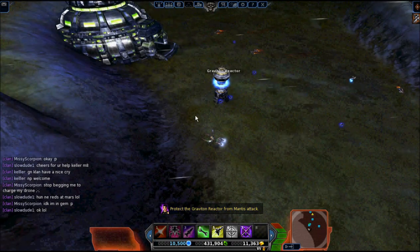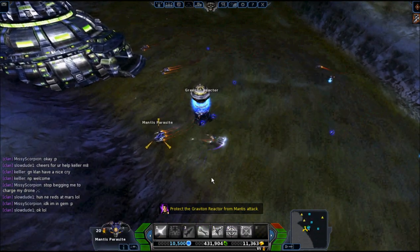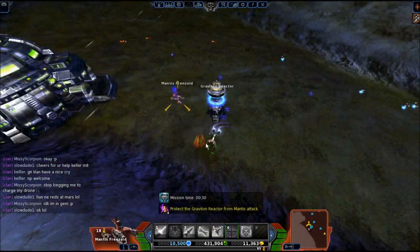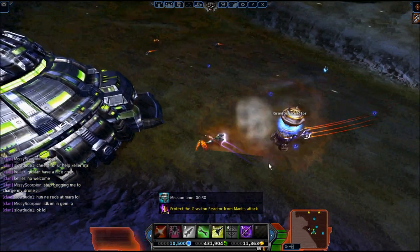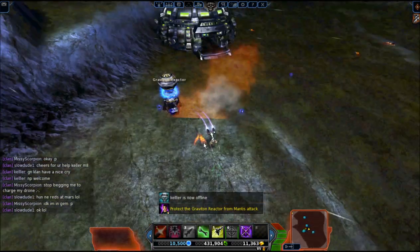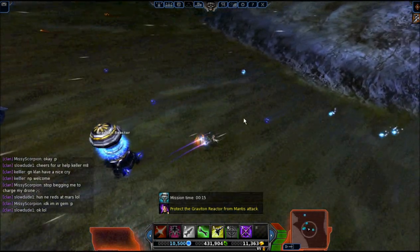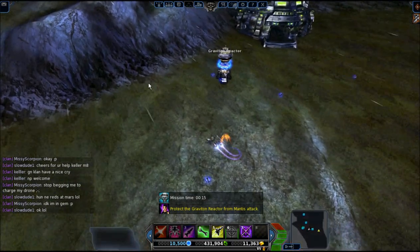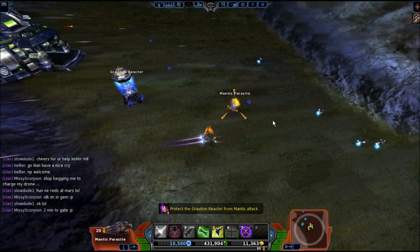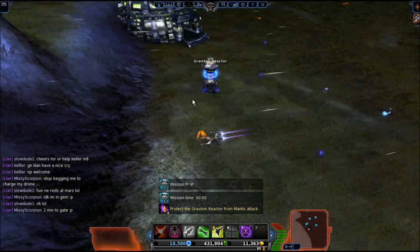I've got less than a minute to go. This mission can get very tough if you don't have the right tech — you really need top blues. These parasites tend to pile up, and whether they pile up on you or the reactor, they do a lot of damage. If you try to fight them one at a time, you end up with the reactor dying. And if you try to get all of them on you and off the reactor, then you can die and lose the reactor.